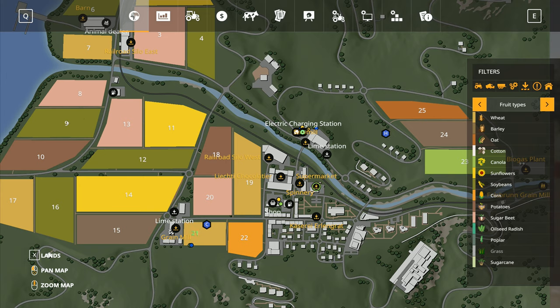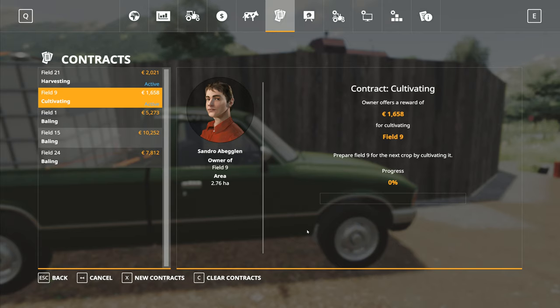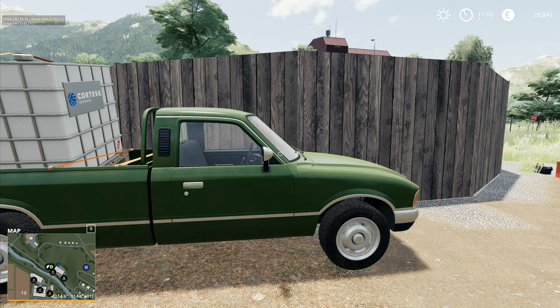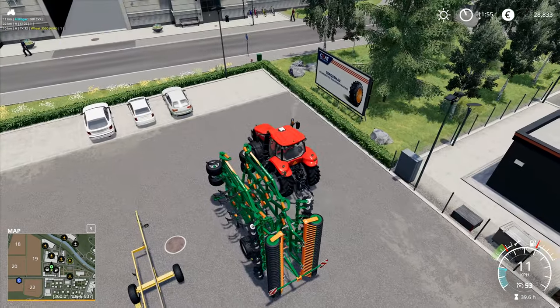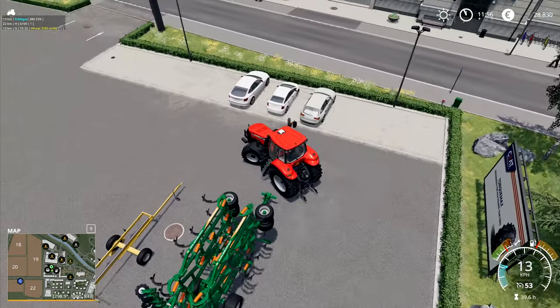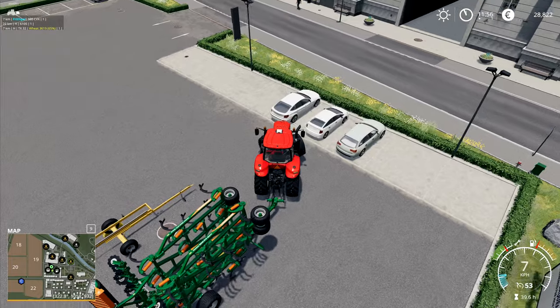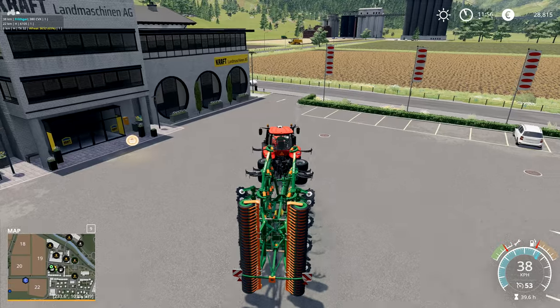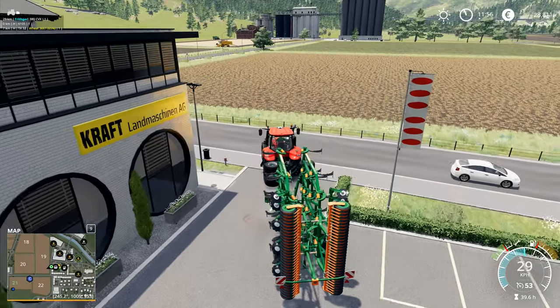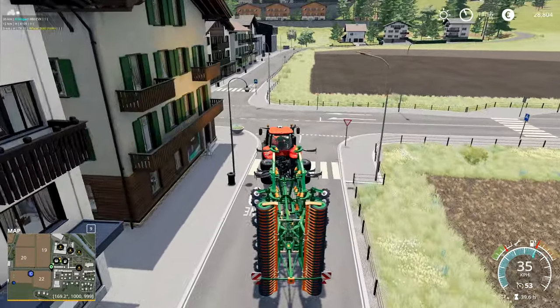We've got one cultivating job over here in field nine, over there. So I think I'm going to take that one in a minute — borrow the items and skip over to go and do this job. That's another little bit of money that can come in, another little bit that will go into the kitty, go towards our grand prize of whatever it is our grand prize is going to be.